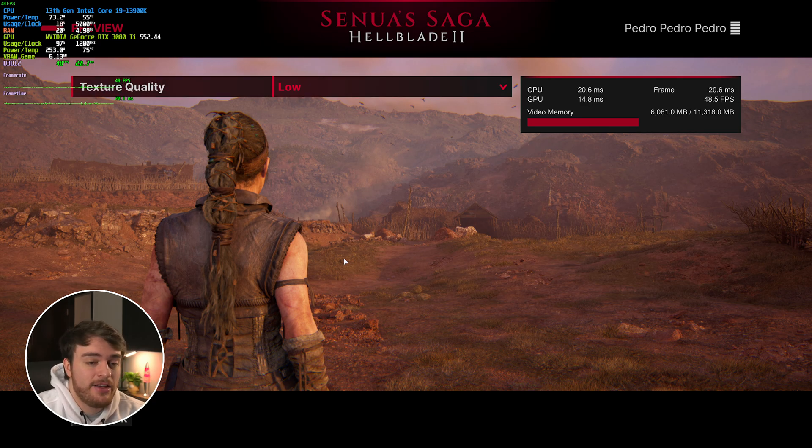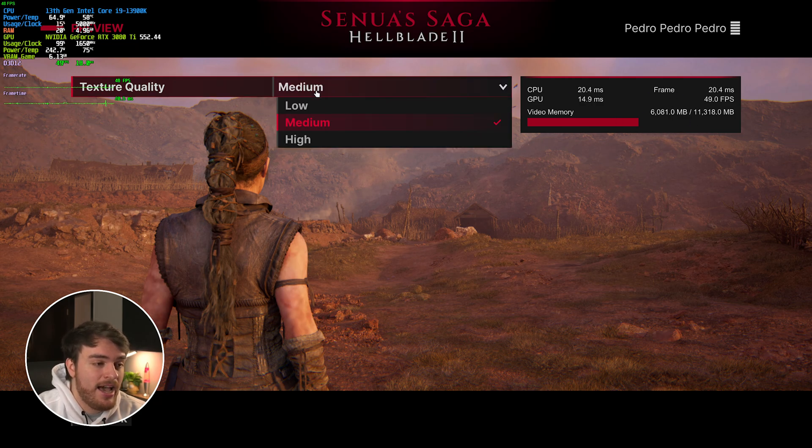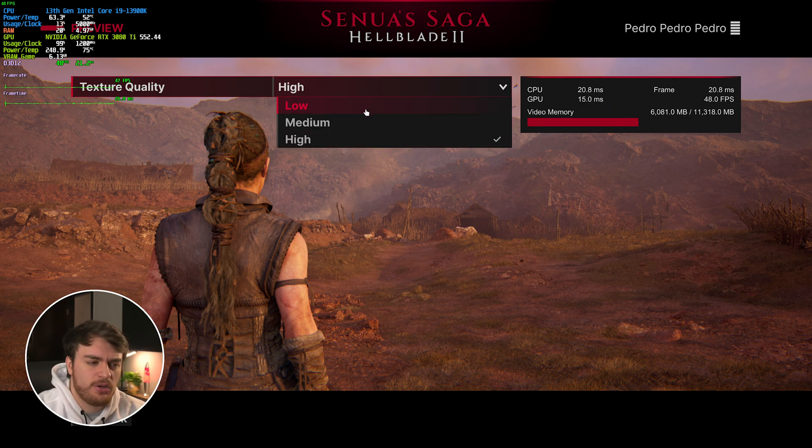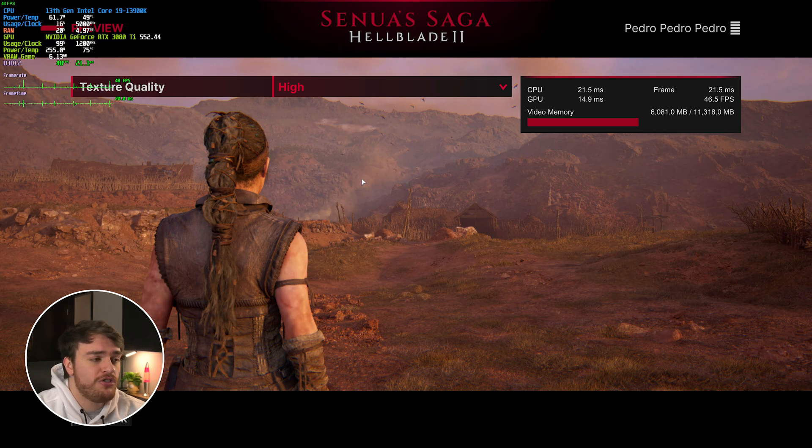Texture quality is entirely dependent on how much VRAM you have available. If you have extra VRAM lying around you can comfortably raise this all the way — you should see practically no impact on performance other than when textures are loading in. From Low to High there's a change in VRAM usage, but you'll see a great improvement in how things look in the distance and up close. So if you have extra VRAM, raise it as high as possible for a good improvement in visual quality with minimal performance impact.